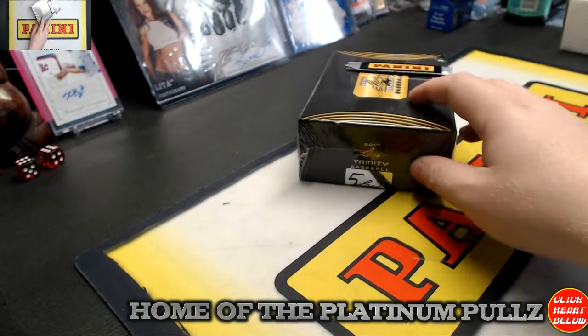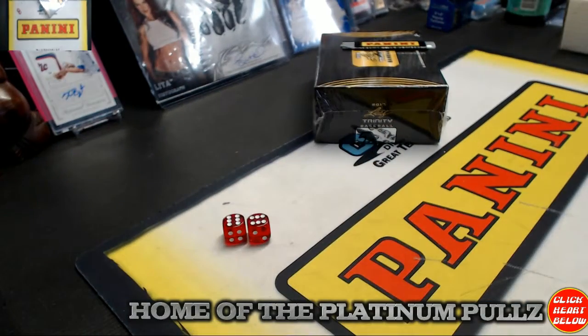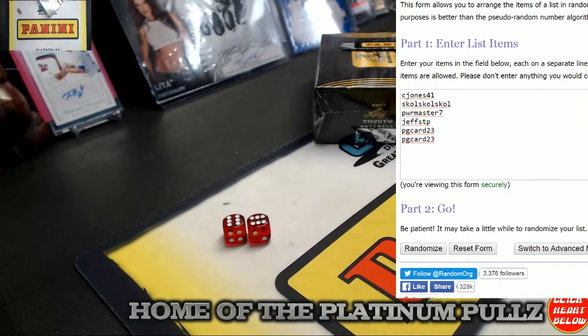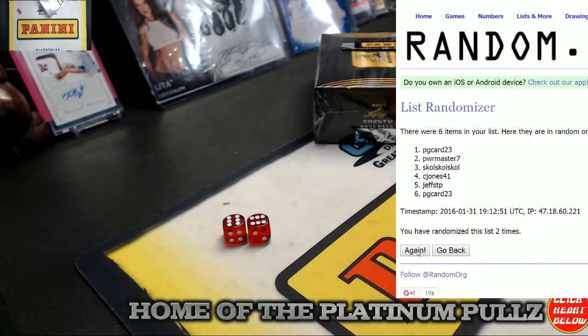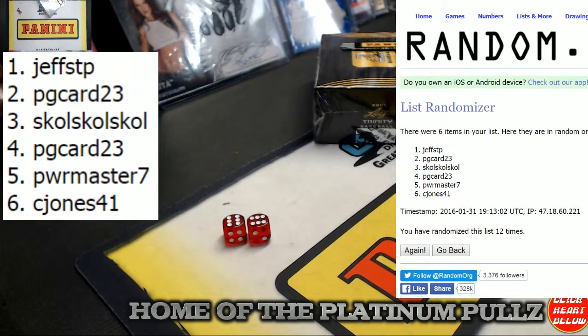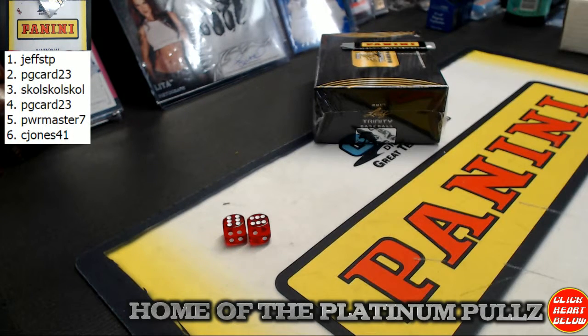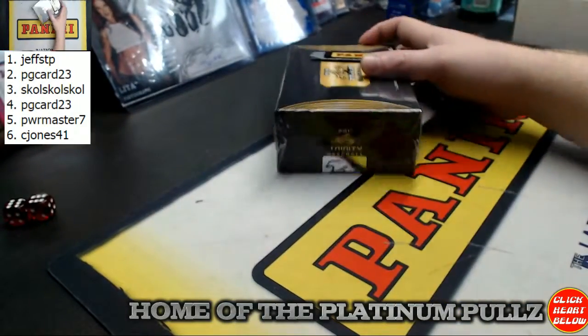Here we go, one box hit draft of Trinity Baseball — roll the dice for the randomizer. Another 12, two for two on 12. C Jones and Skull Power, Jeff PG card for two, draft order on 12. Jeff in the one spot, C Jones in spot six. Please be courteous, it is a hit draft — don't make any mention of what should go first or last or anywhere in between. This is box five.